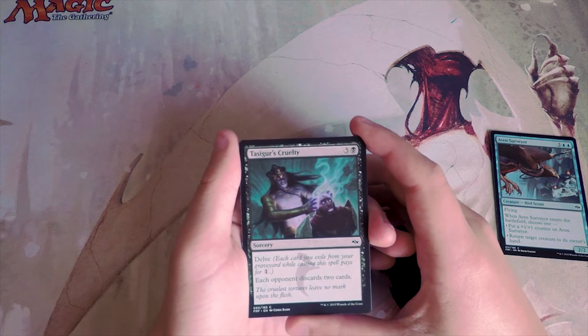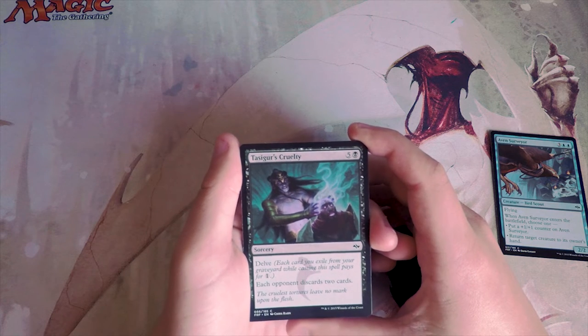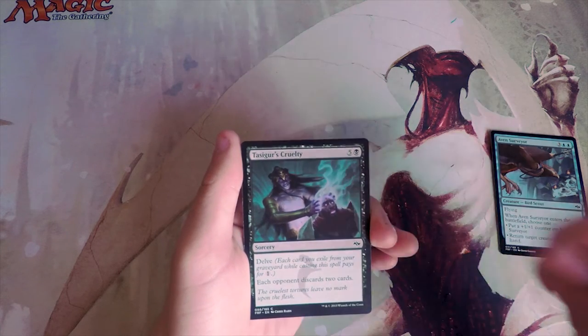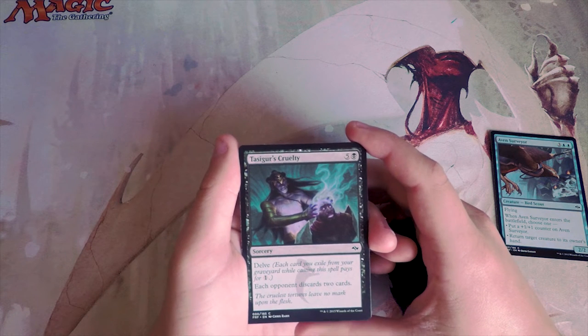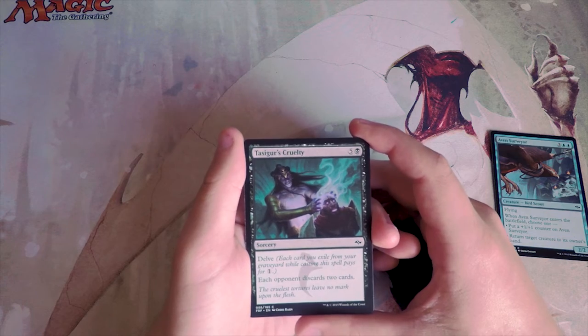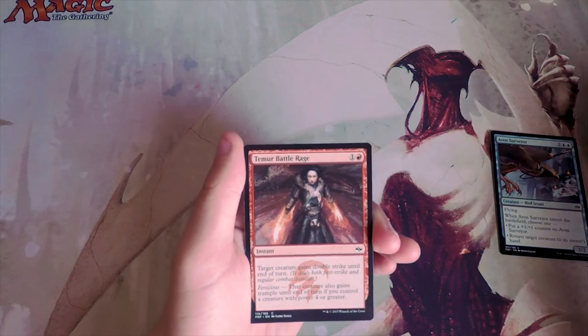Tasigur's Cruelty is a sorcery for five and a black — you can delve it, exiling cards from your graveyard to pay for generic mana costs. Each opponent discards two cards. This is not amazing to me; I feel like you might play it as filler if you really needed to, but I just don't generally like it.